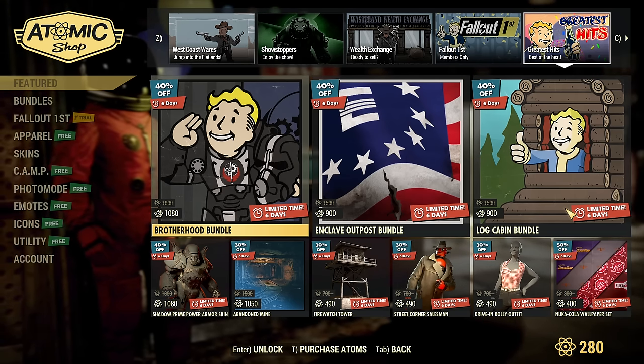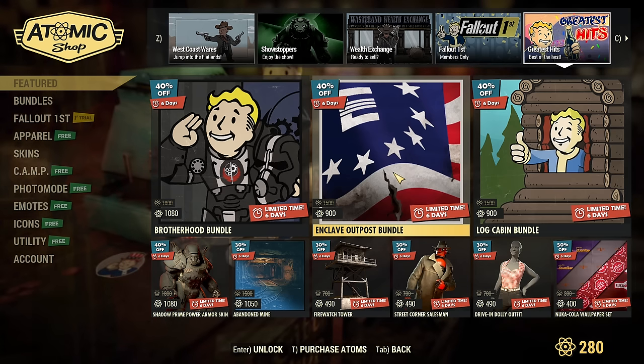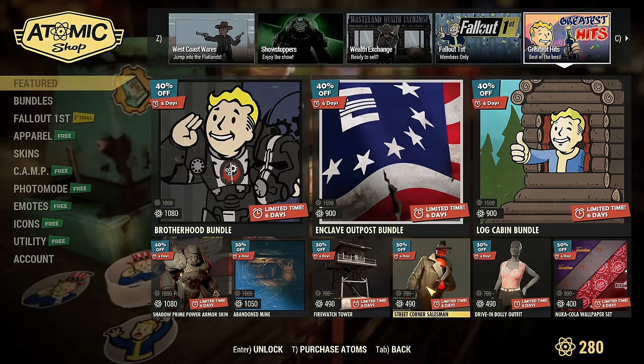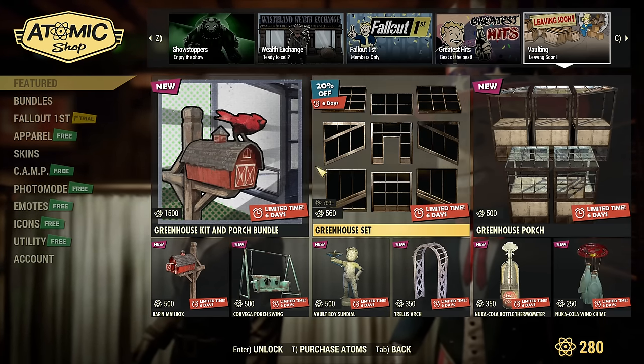The Greatest Hits section has Brotherhood bundles, Enclave bundles — discounted for everyone, 40% off. That's a solid discount. A bunch of other stuff, including Street Corner Salesman — that's a camp vendor where you can sell stuff. It was one of the best vendors, and there is more.